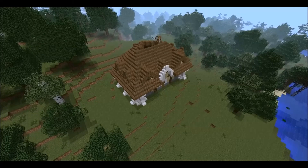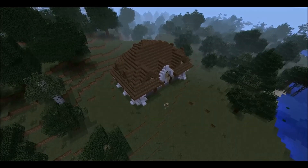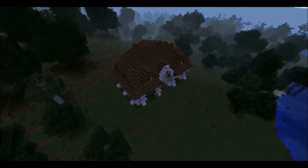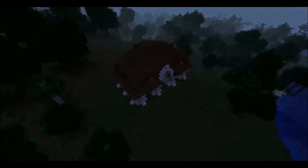You can see me capping off the roof with the wooden slabs. Once the main building was complete it was time to tackle the details. I tend to use vines, leaves, and bushes. I also added some more pillars just to make it flow a bit better.